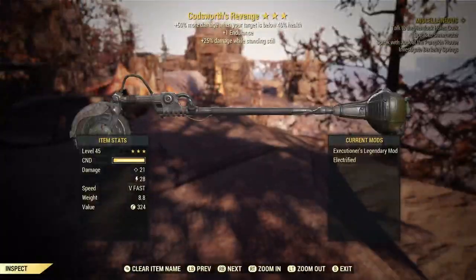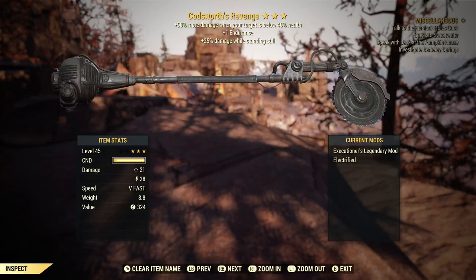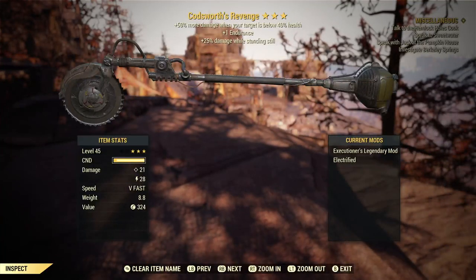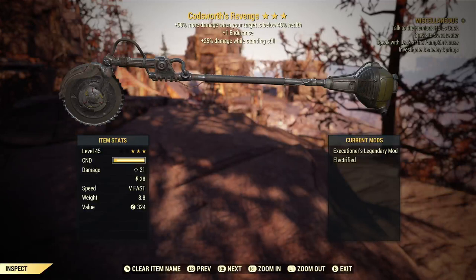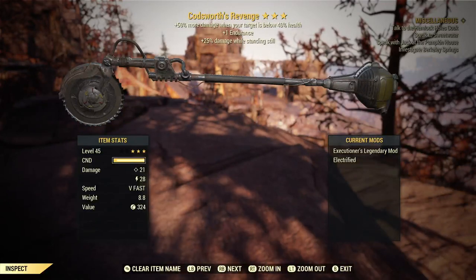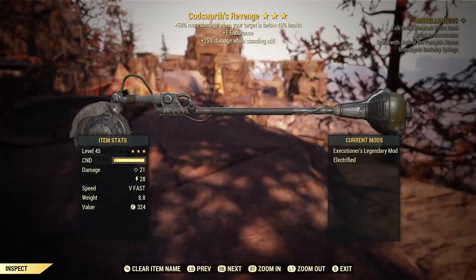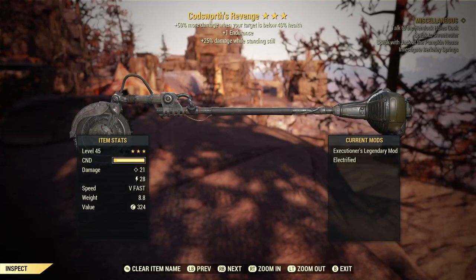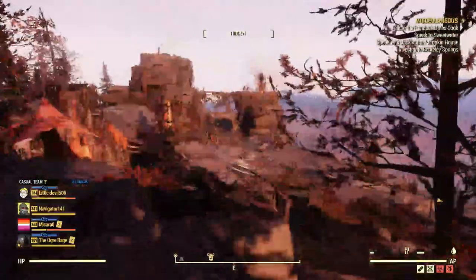Next, we have what I've named Codsworth's Revenge, named after the Mr. Handy from Fallout 4. I actually rolled this today in preparation for making this video and got a pretty decent roll on it. It's an Executioner's — plus 50 more damage when your target is below 40 health. That's pretty awesome; it kind of melts them after you get past the halfway point. And plus 25 damage while standing still. When we're using these weapons we're up close and personal, so it's nice to have that bonus since I know I'll be standing still.